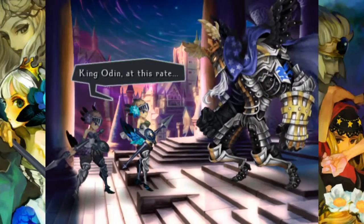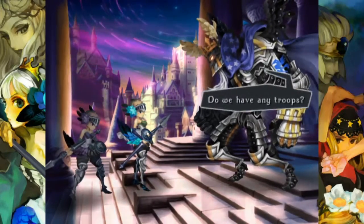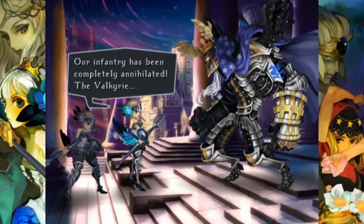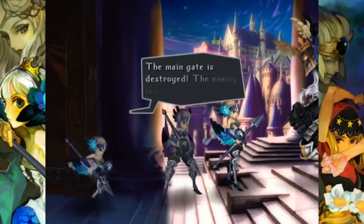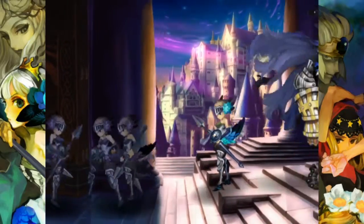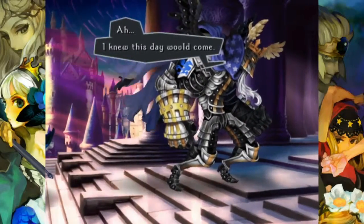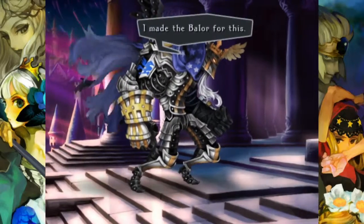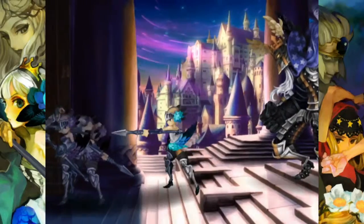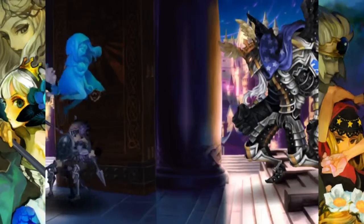King Odin, at this rate — Galvan runs the Netherworld. Do we have any troops? Our infantry has been completely annihilated. The Valkyrie — the main gate is destroyed. The enemy is inside the palace. I knew this day would come. I made the Baelor for this — if only I still had it. Here they come! We must protect the King!